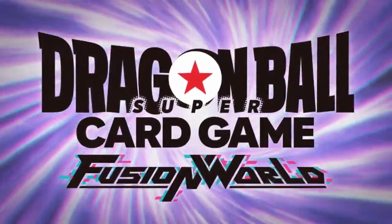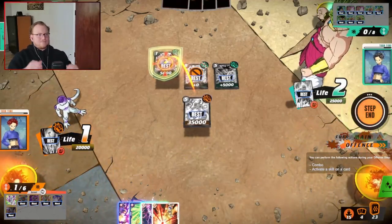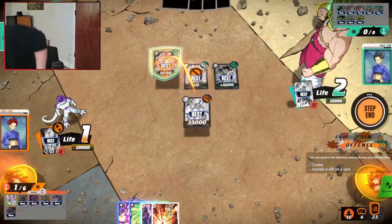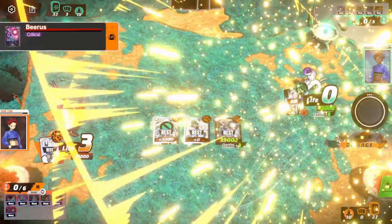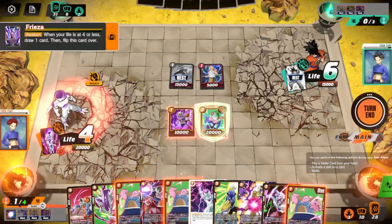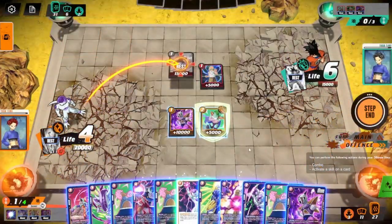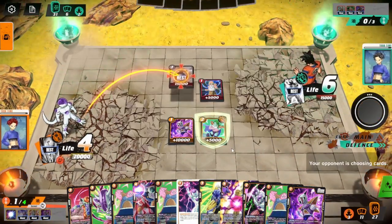Dragon Ball Super Card Game beta is still on my mind even after it's passed. Today we're going to be talking about the yellow deck for Frieza and all of the Frieza clan members. Changing rested to active and active to rested is all this deck does. If you like this content, hit the like button and subscribe so we can reach our goal of 500 subscribers. Let's dive right in.